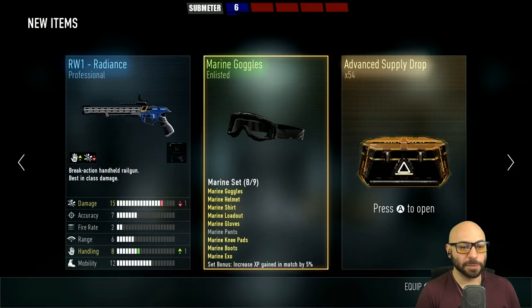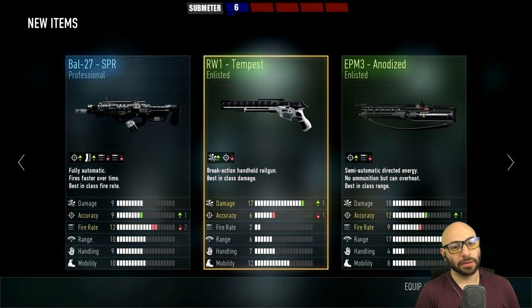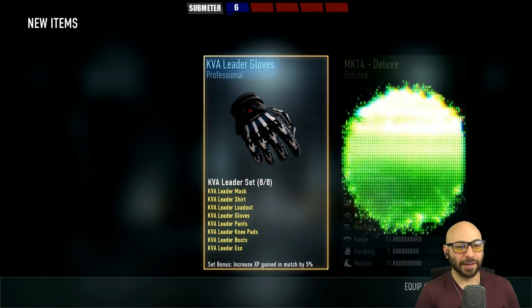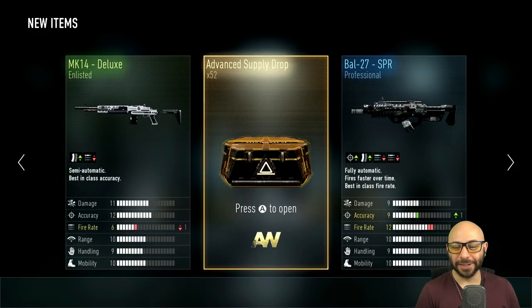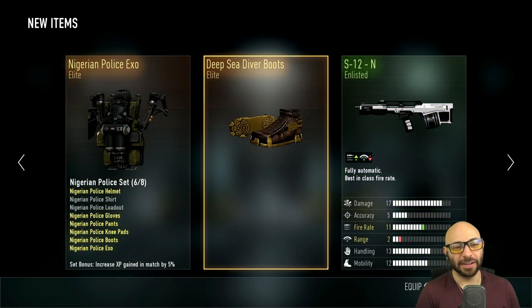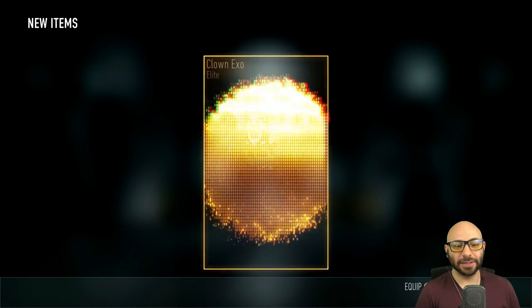Nothing too special here, number 54. Kind of dry. I'm not used to opening this many supply drops without getting any elites — I'm a little surprised. Did they change the rates on this stuff? Number 52. Elite, elite — all right, all right, maybe not. Number 51. Elite, elite.